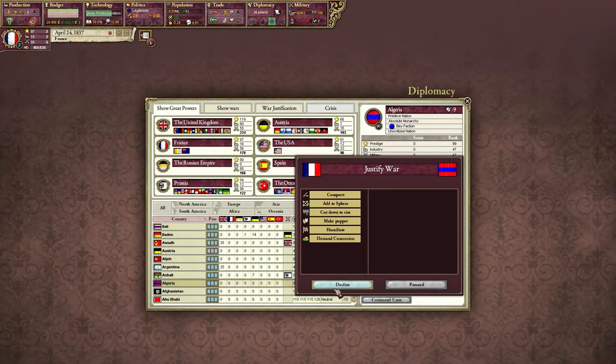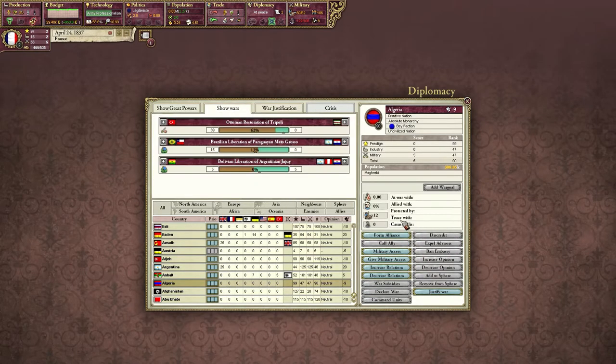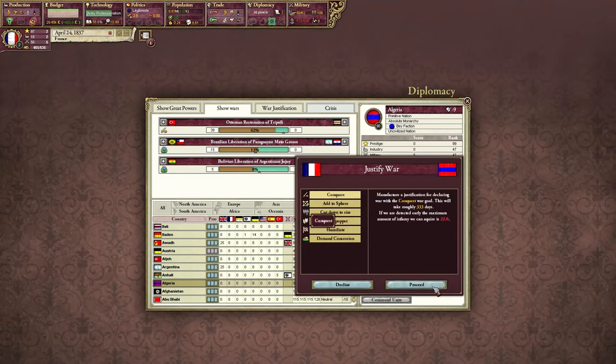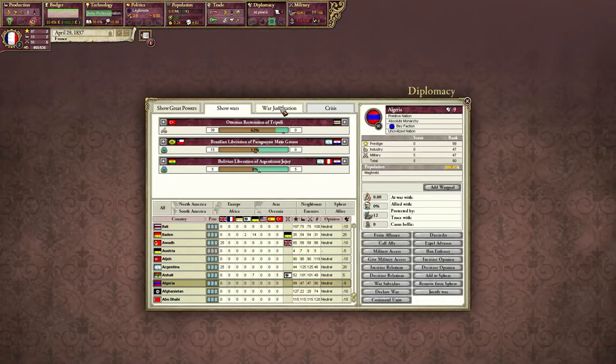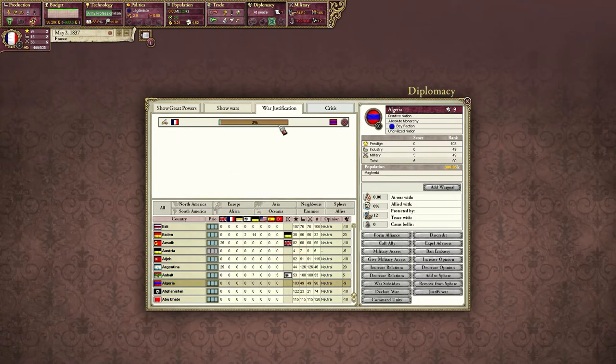I would like to justify a conquest. Are they friendly with anyone? No. Do they have any allies? No, they do not. Justify conquest — that will get me a lot of infamy, twenty-two. I'm going to risk it. Basically how it works: I'm justifying right now, currently no one knows. If I get caught, I will gain infamy. If I got caught at 0% of this right away, I would get the full 22% infamy. If I got caught halfway through, I would get 11 infamy because it's half of that.